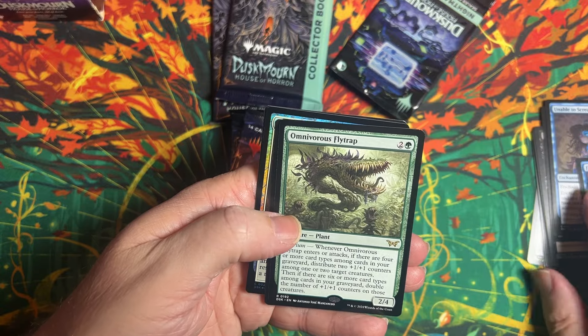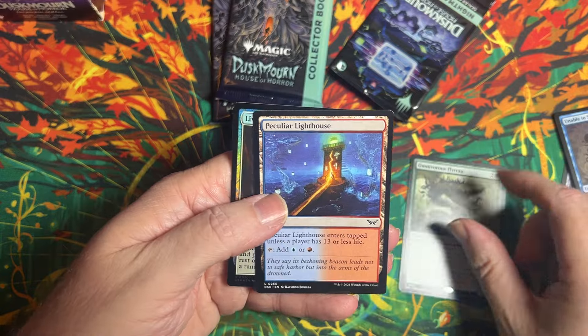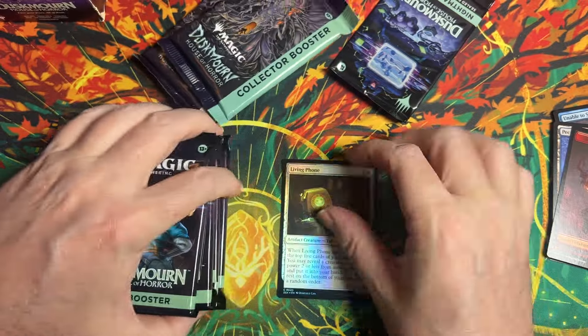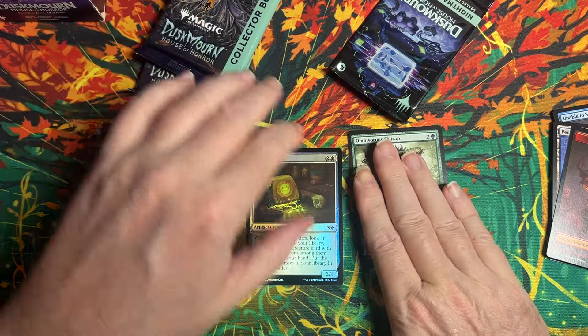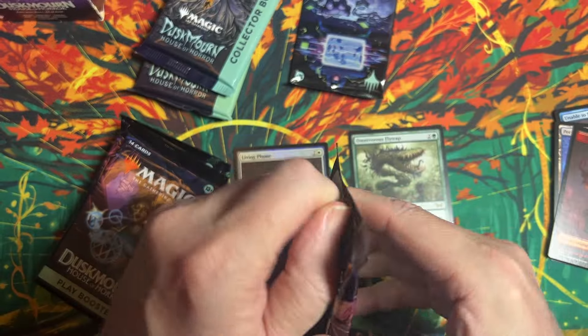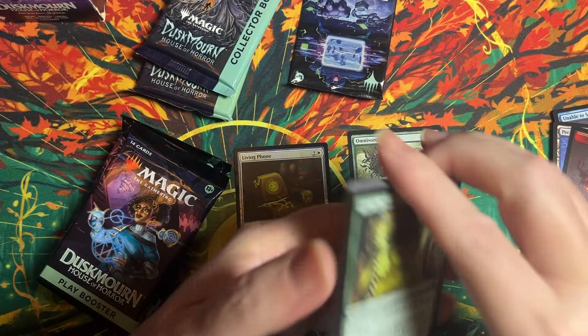Okay, we're going to start off with a rare green — a fly trap. I don't have one of those. Then just a regular land, a common foil, and then a token. I don't do well with play packs, so I'm not going to spend a lot of time on these.